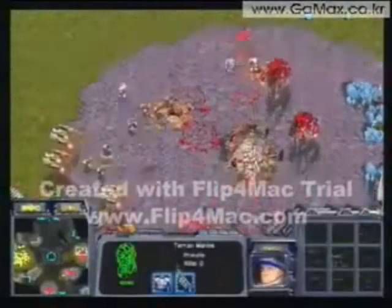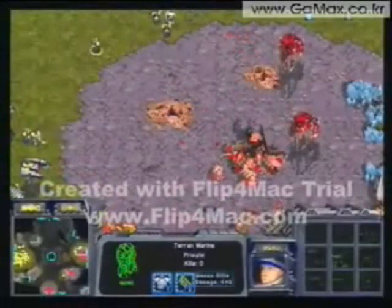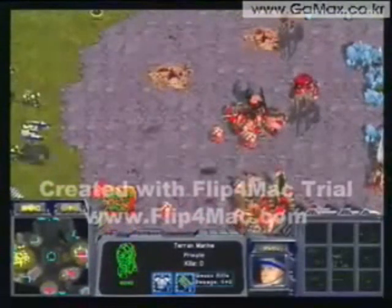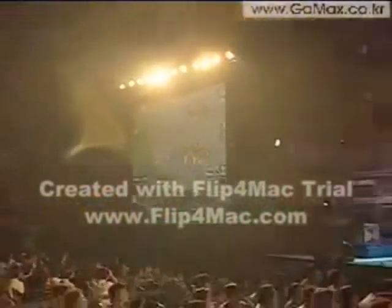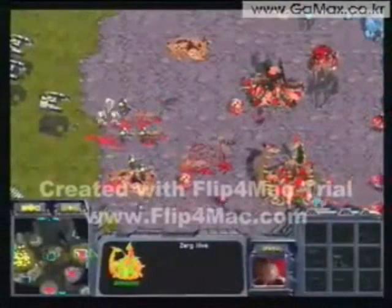Boxer manages to reinforce his force with more dropships. Now Yellow is in huge trouble. He's going to lose his main, and probably lose his Hive if he loses his main. Boxer's dropship ferrying is really coming in as very important here. Yellow just is not being able to evict him from this position. While Yellow does have a lot more resources, he's definitely behind now — especially if he loses his Hive.